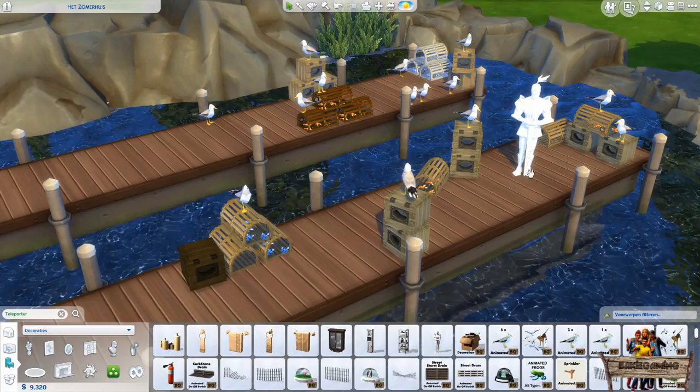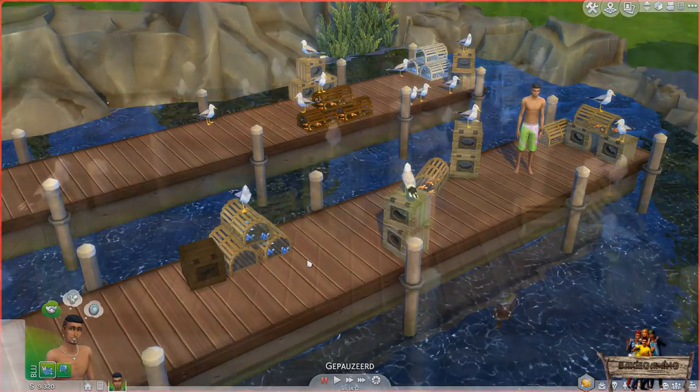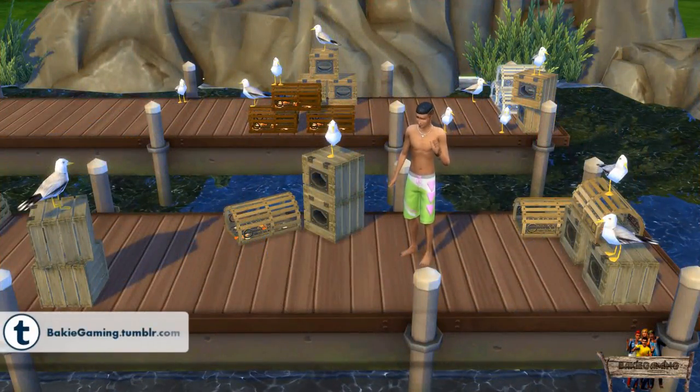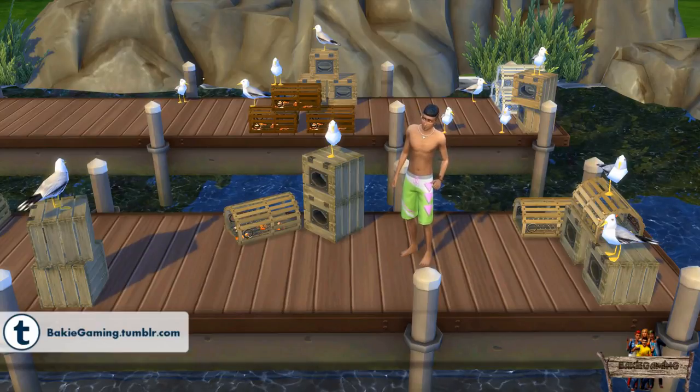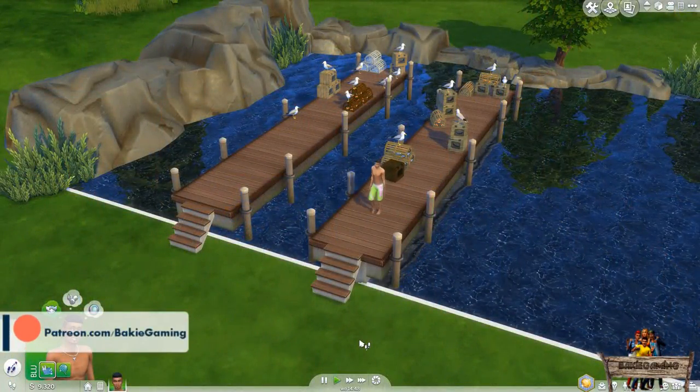Then place the SimTeleporter somewhere on the foundation underneath the dock. Go into the lift mode, click the teleporter and choose 'Teleport a Sim here.' Select your Sim and it will be teleported immediately to that spot. Now you can use Andrew's Pose Player to make certain scenes if you're a storyteller, or just click somewhere on the terrain to make your Sim walk over the dock back to land.